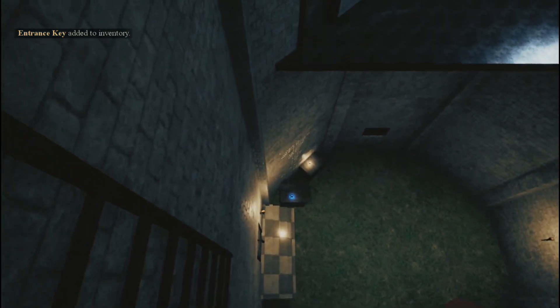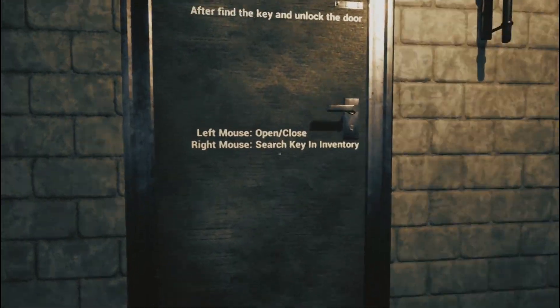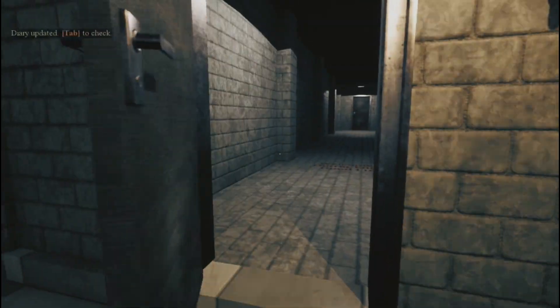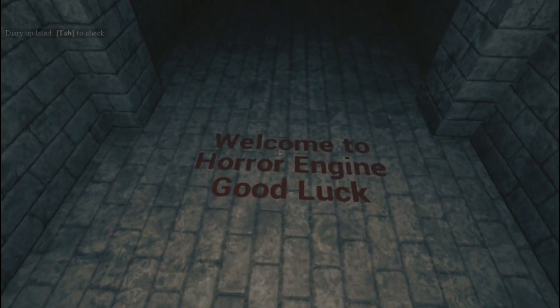So the key is for the door down there, I imagine. Pop over onto this ladder. So now right mouse button, yeah? And then left mouse button. Okay, we're in. Let's see what I've got here. Welcome to Horror Engine. Good luck. Okay, thanks.